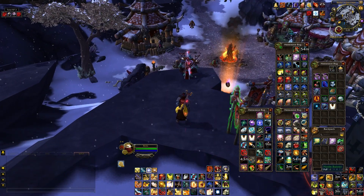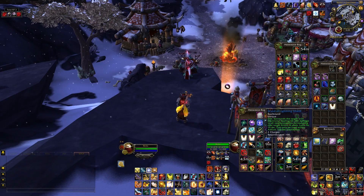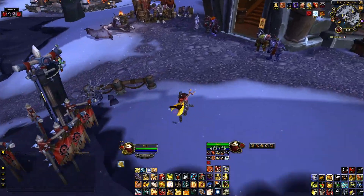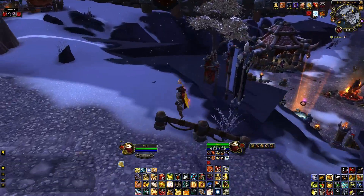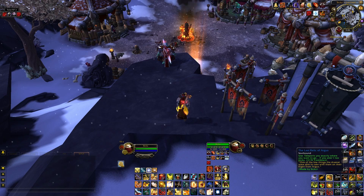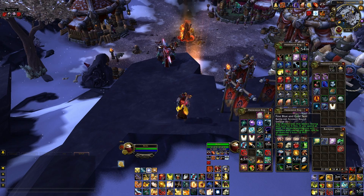I have a Zandalari Lightning Shield — only works in Ashran, including Warspear and Stormshield. I can pop it with my Super Saiyan God macro in Stormshield and the lightning shield will hit harder than virtually everything else I can do except the nuke. All you have to do is look at me funny and it will kill you.